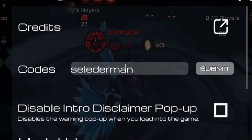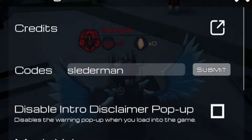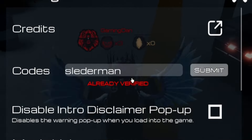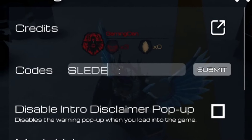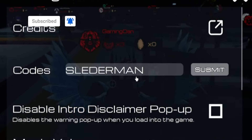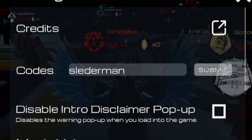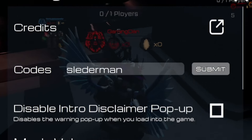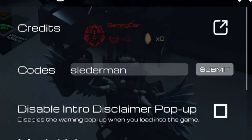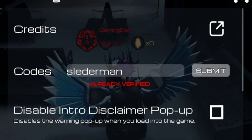The first code today is 'slederman' — S-L-E-D-E-R-M-A-N. This will give you two revives. Now, capitalization really matters here. As you can see, entering it in all caps gives an invalid code result, so you must put it in all lowercase. Make sure you pay close attention to how your capitals are and that they match exactly, otherwise the code simply won't work.